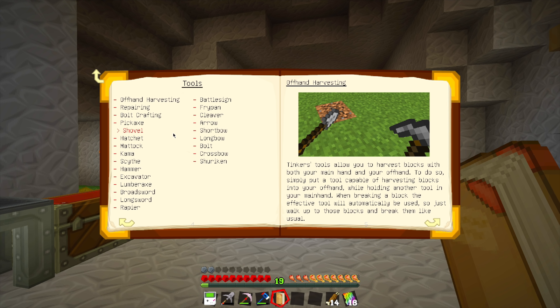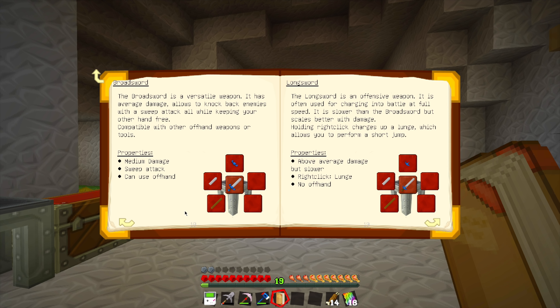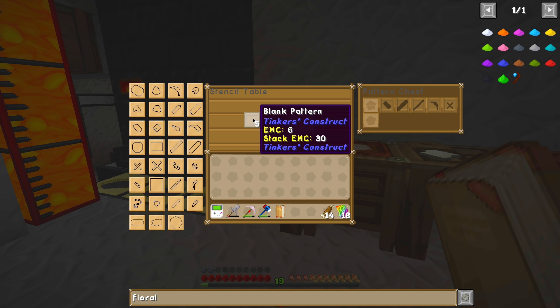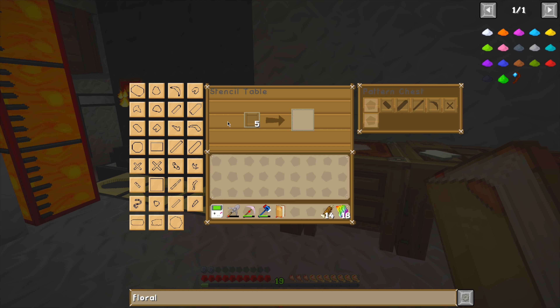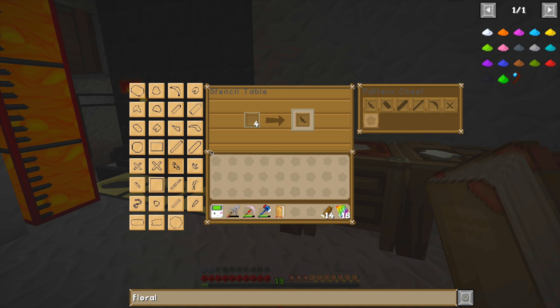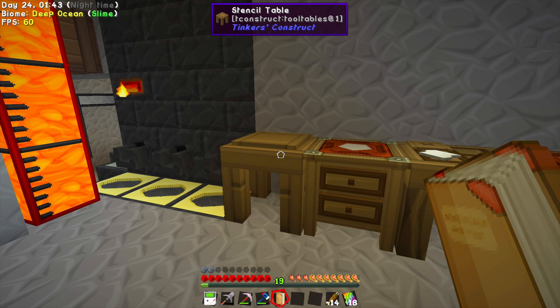Yeah, we're going to build a sword today. This isn't going to take very long. I'm not going to focus on the nitty gritty like we did last time trying to build a hammer and a pickaxe. Let's just pick something basic — maybe a broadsword, that could be fun. It does medium damage. Once I get myself some more blank patterns, it's time to make some fresh ones. We're going to need this wide guard for the broadsword, and I believe this large sword blade pattern.